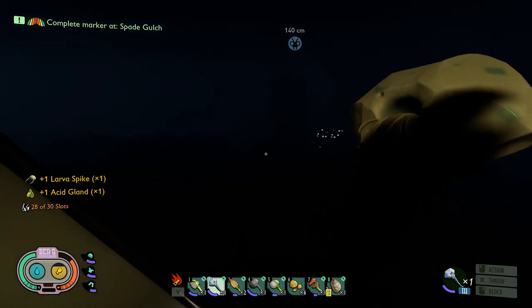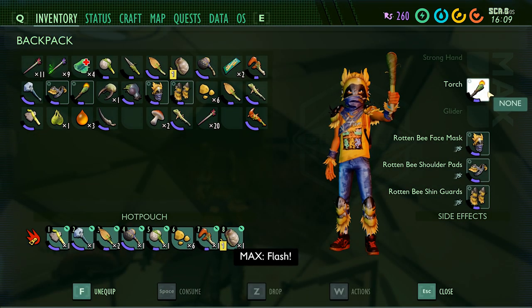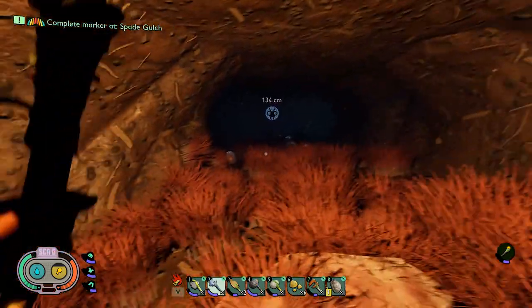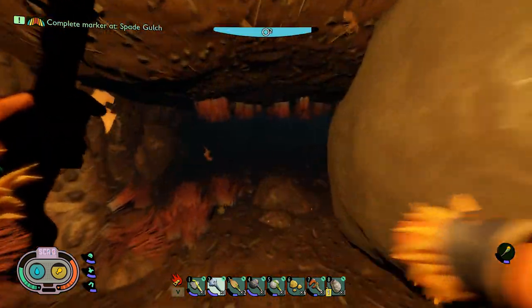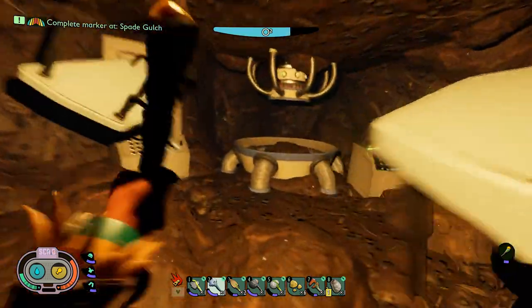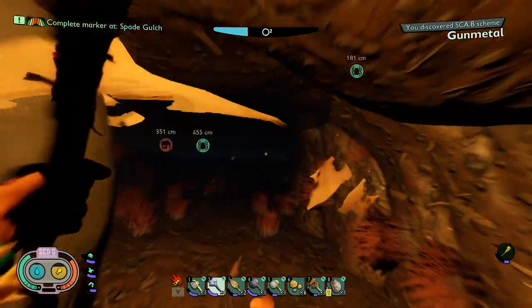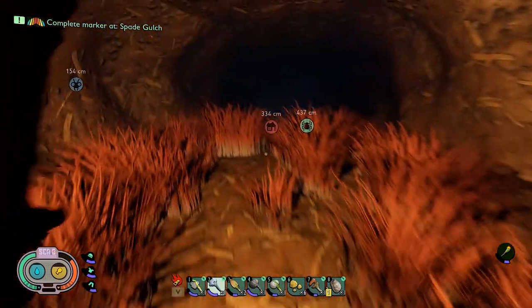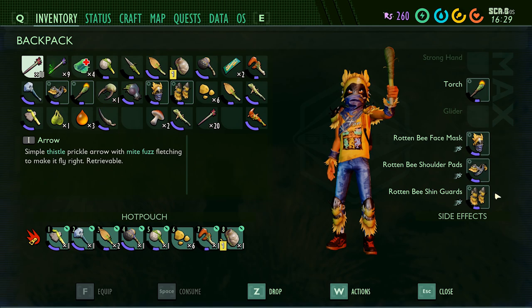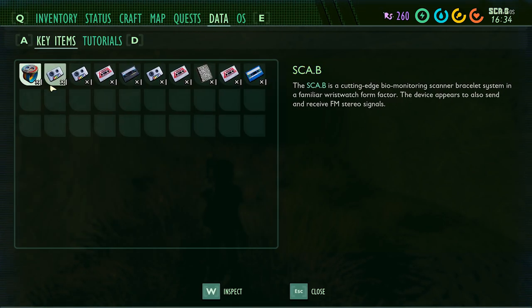I've already been down here before. I thought this was Spade Gulch. Can't hold the mint mallet. Wait, this goes down lower — whoa, there we go. I don't remember this. Gun metal — don't need oxygen. What is that? There's some data down here.